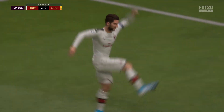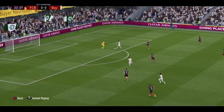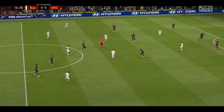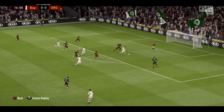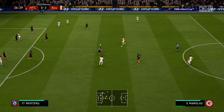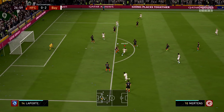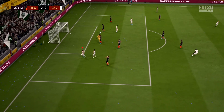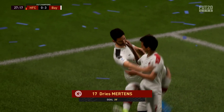Moving on to physicality — this is the biggest con of this card. Stamina-wise it's not too bad if you use him up top, but the strength is awful. I know a lot of other players like Neymar also have low strength, but with Neymar you don't really feel the lack of strength. Whereas with Mertens, I think because he's so short, anyone who gets close to him — he just loses balance and falls. So that's definitely a big con with this card.